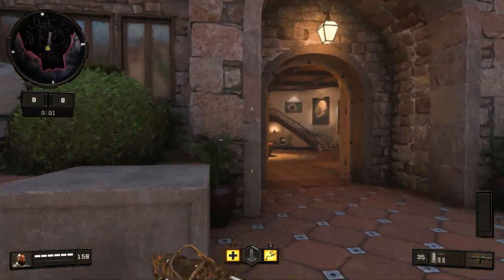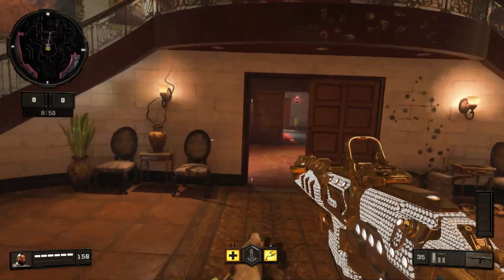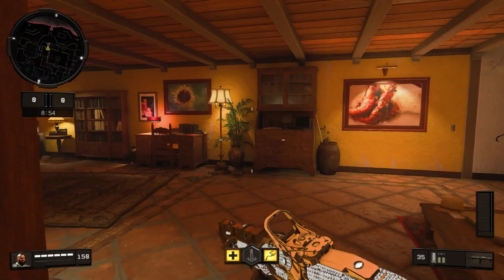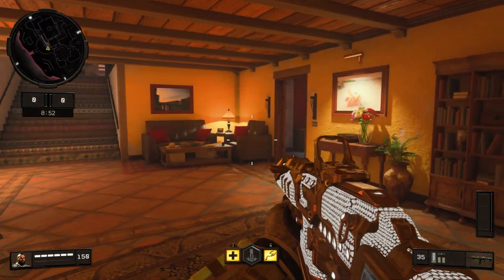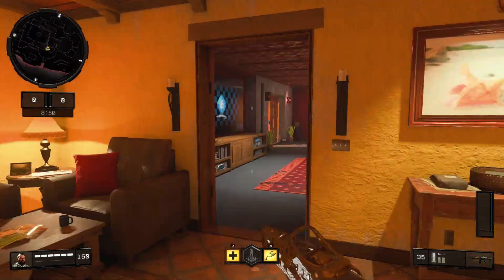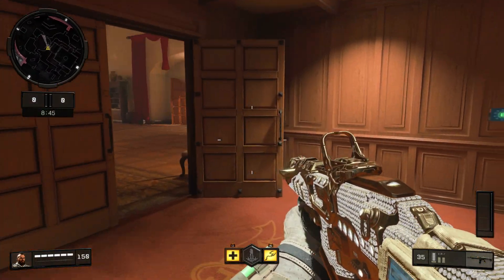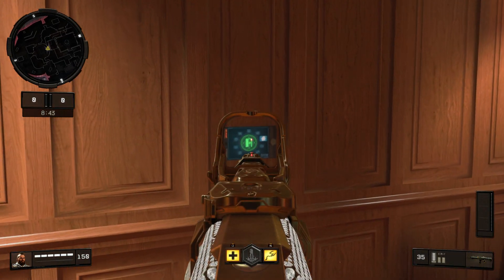What we're going to do is head right into the main part of the house and go downstairs. If you haven't seen any secret room videos or anything like this, you would probably miss this — and a lot of players still miss it in game, because when I go in here a lot of players are still trying to figure it out.